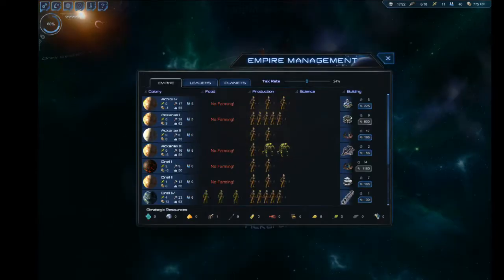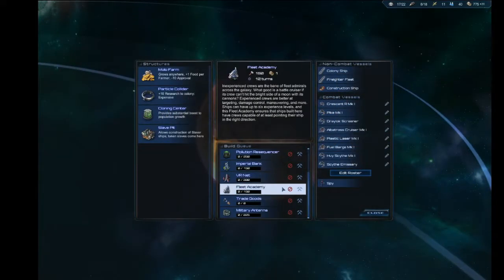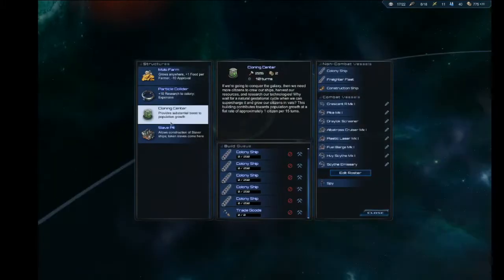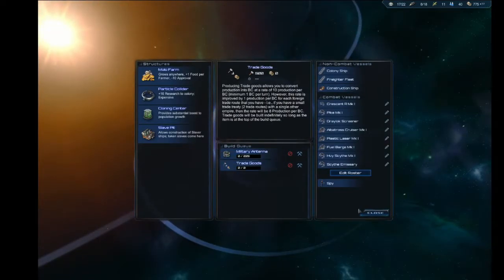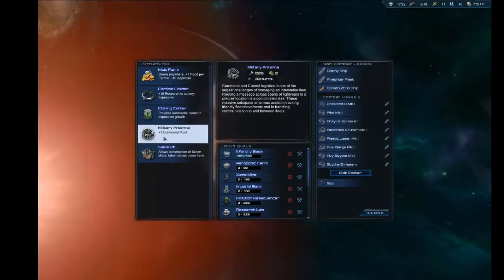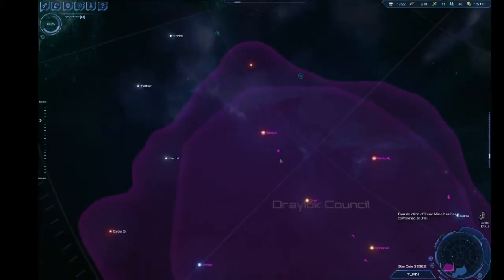Acryx is building another plastic laser. Drell 2 needs a military antenna. Drell 4 is fine because they're building colony ships. Drellic also needs a military antenna. Riz done — military antenna. We have a lot of food right now, but food means money, so I'm okay with this.